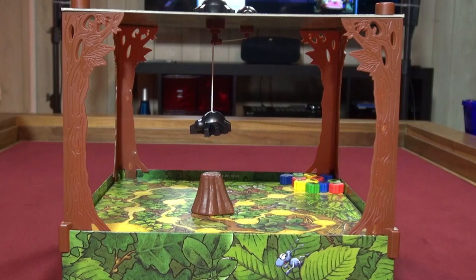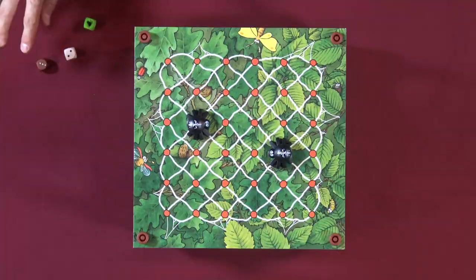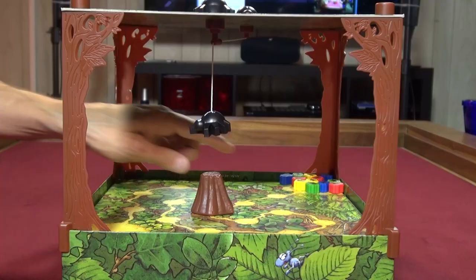There are two sides of the board — this is the longer one, the other one's relatively short. On your turn you roll the dice. This is the ant movement die, this is the spider movement die, and this die determines what you move on your turn — either the spider, the ant, or the leaf, which we'll get to in a moment.